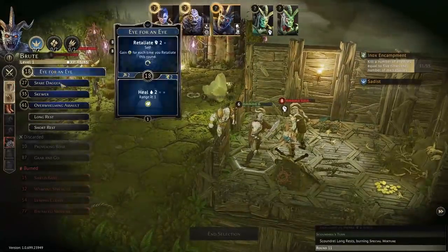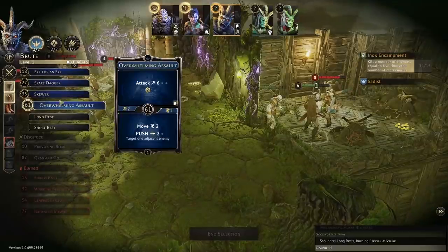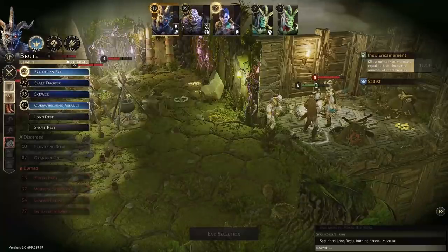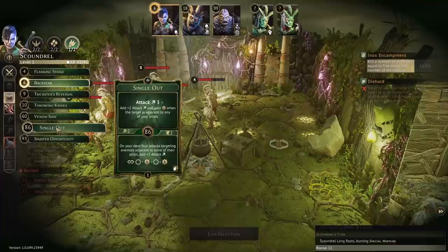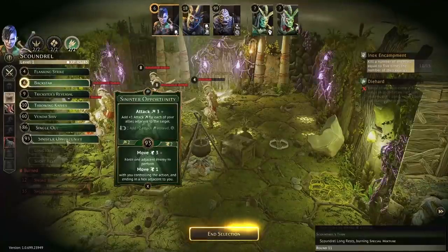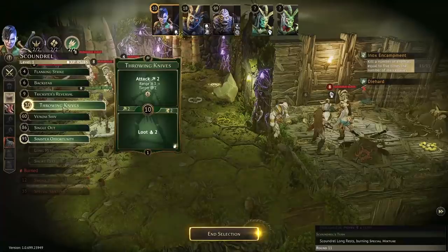Long rest for Oxalis. Ate going with Eye for an Eye to heal and Overwhelming Assault to deal a bunch of damage. Backstab for that move six. Using Sinister Opportunity for movement to catch up and make a couple attacks then back up. They're going to move one and then range attack — that would have been painful if we were resting over there. Making attacks on these two — almost dead, that's good — then running far away so we don't get any attacks.